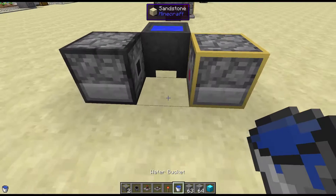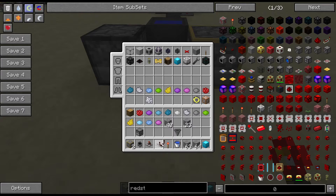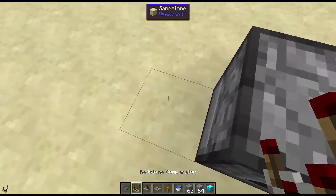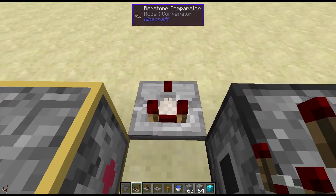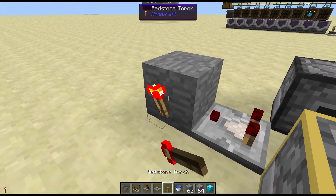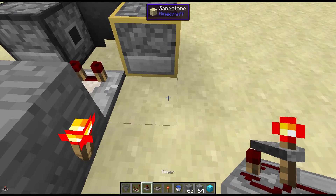In the cauldron you're going to want to put water. I'm going to need a hopper also. Facing away from there you want the comparator facing that way. You want a block there, a Redstone Torch there, and then here you want a timer.